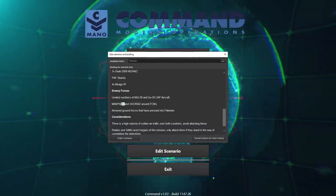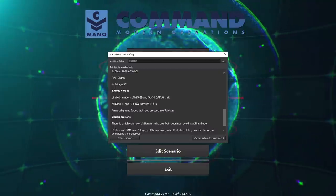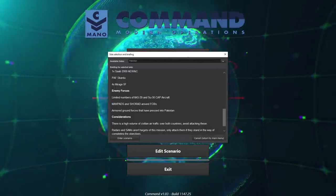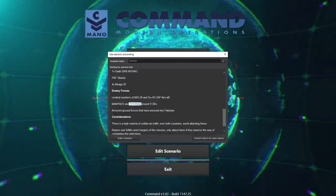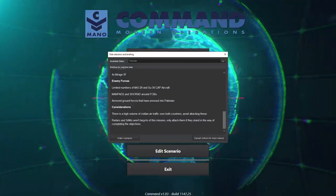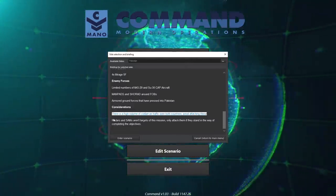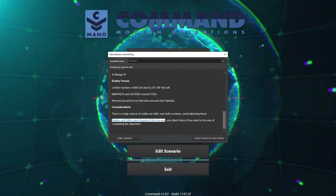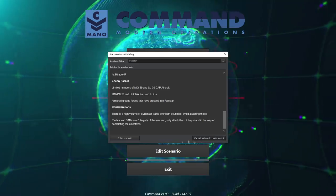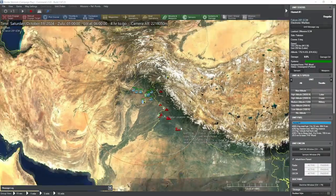Additionally, there are man-pads — basically like Stingers, probably SA-7s and SA-24s, Russian variants of handheld SAMs — and Shilkas around the forward operating bases. There are also armored ground forces that have pressed into Pakistan, a high volume of civilian air traffic over both countries — avoid attacking those. Okay, let's go ahead and enter the scenario.